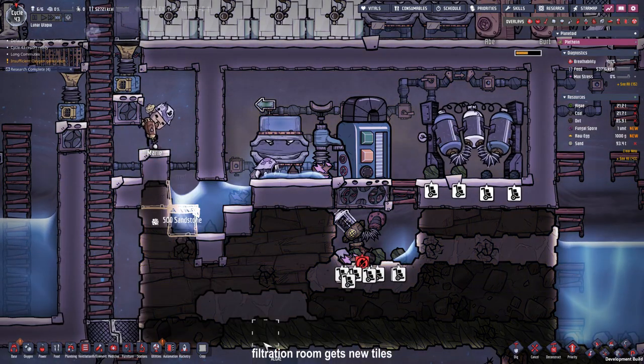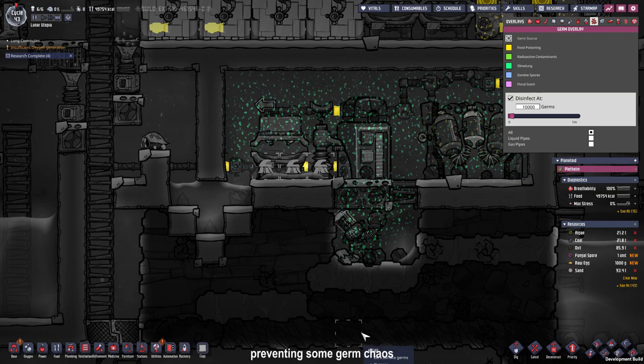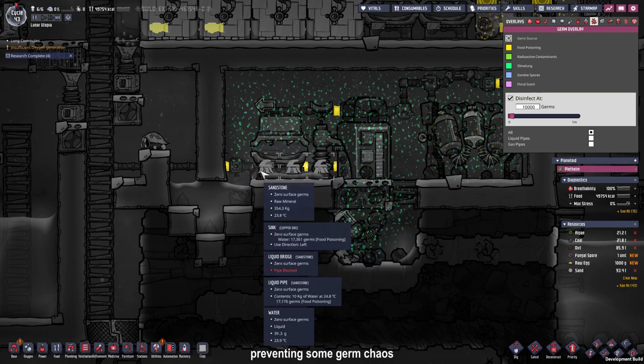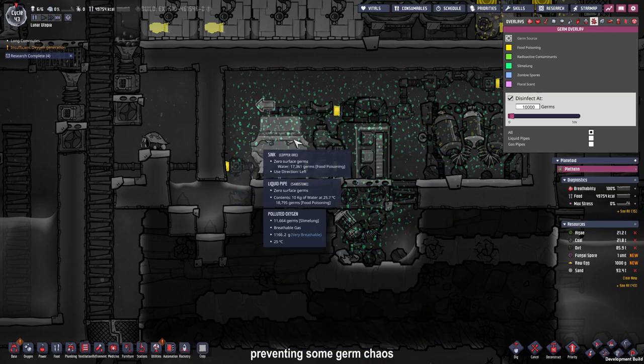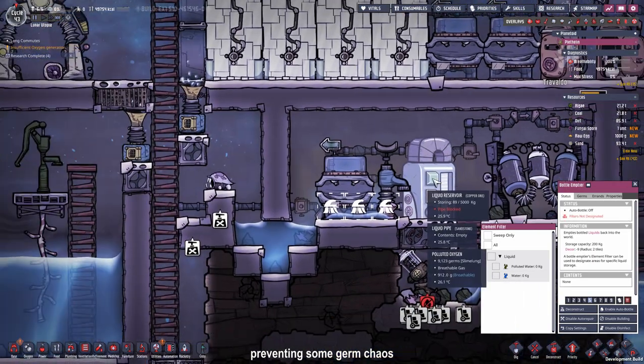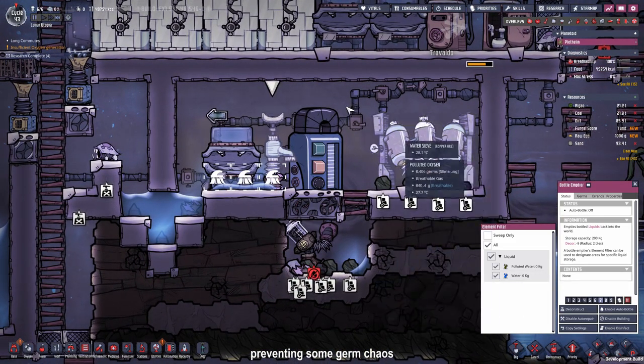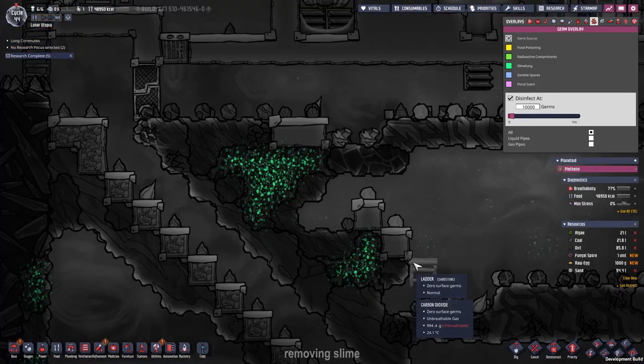The reason for needing over 2 kilograms per tile is that if we dump some polluted water it won't off-gas. I've just noticed if we sweep up this water it will probably have some germs in it, so I'm going to deactivate water sweeping for a short time on all dumping places and only activate water in our filtration room. Now we can safely remove this pesky slime lung.